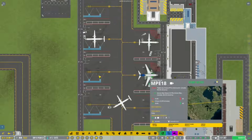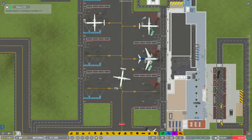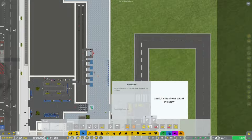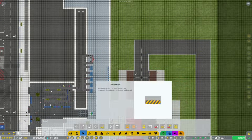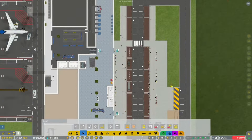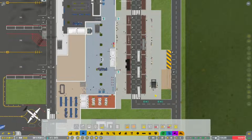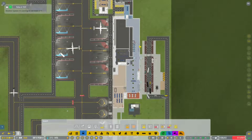Here's our Canadian North flight coming in from Goose Bay - a nice big flight. We're also seeing tons more people over here, so I think we need to expand this area a little bit. More buses please - we'll do a couple of additional buses and a couple of additional parking spots in there, and hopefully that deals with the situation.